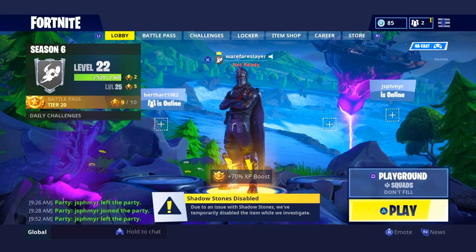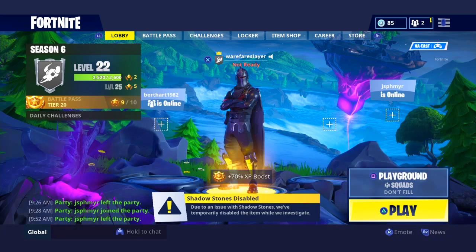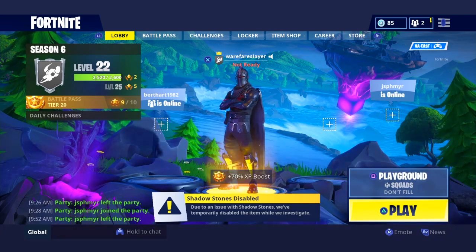Number six on this list: we have Skull Trooper, Black Shield, and the Reaper Scythe. Now this is a really nice combination. They're probably gonna release Skull Trooper and Ghoul Trooper this new Halloween, so you might be able to get this — as long as you have the pickaxe you'll be able to have this awesome combination. That was number six for you guys.